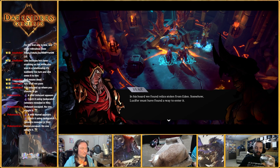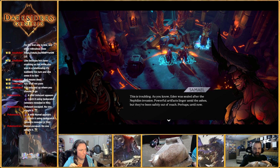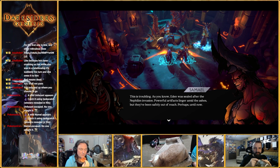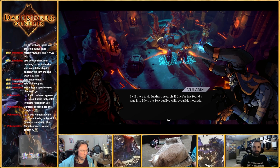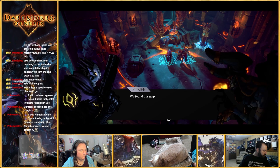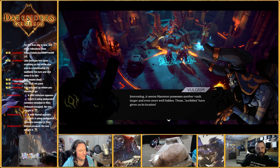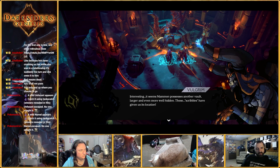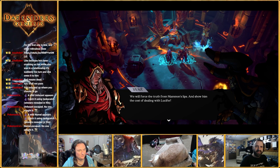Lucifer must have found a way to enter it. This is troubling. Eden was sealed after the Nephilim invasion. Powerful artifacts linger amid the ashes, but they've been safely out of reach — perhaps until now. I will have to do further research. If Lucifer has found a way into Eden, the scrying eye will reveal his methods. We've found this map — these scribbles make any sense to you? It seems Maman possesses another vault, larger and even more well hidden. These scribbles have given us its location. We will force the truth from Maman's lips and show them the cost of dealing with Lucifer.